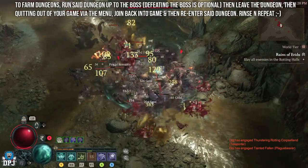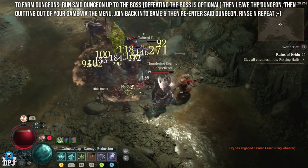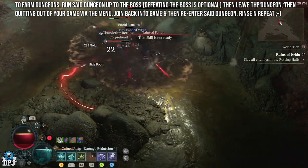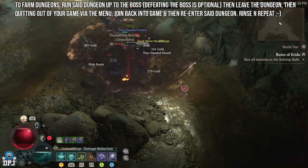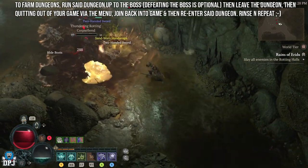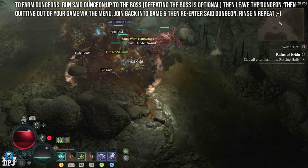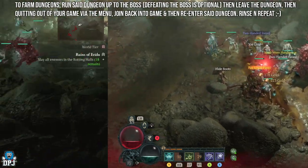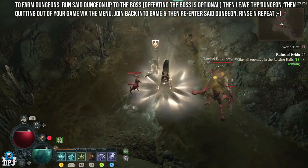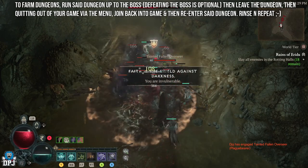Trust me when I say this — this spot is unbelievable. Whether you want legendaries, unique items, or just XP, all of this can be achieved within this dungeon. If you want those legendaries and unique items though, I'd suggest you wait until world tier 3 to start farming. You can get legendaries, keep them, stash them, use them moving into world tier 3 — but until then, farming legendaries for your build is a little bit of a waste of time.